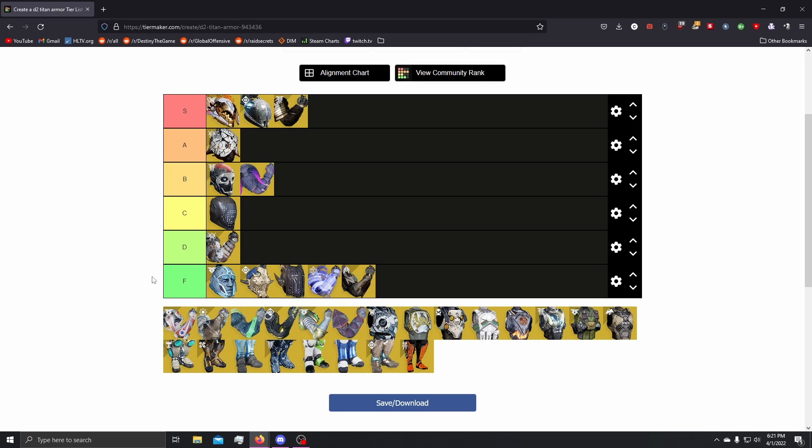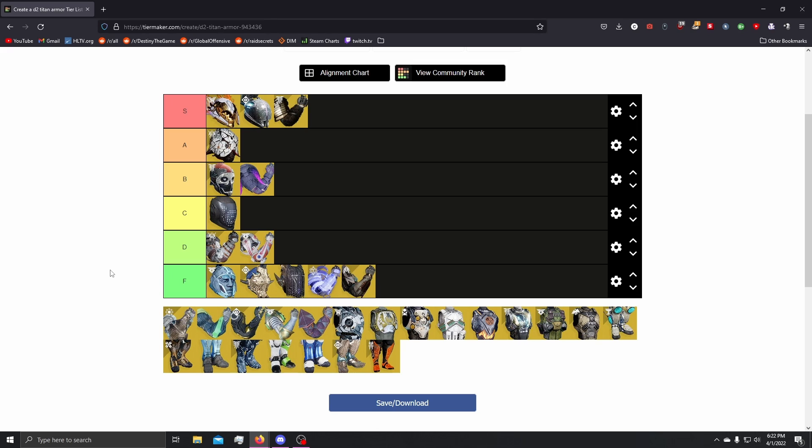Next up, we have Ashen Wake. Ashen's makes it so your fusion grenade explodes on impact. Not that useful unless you're running middle tree solar with the burning maul — you get the roaring flame stacks. If you don't have roaring flame stacks, you're not doing a reliable amount of damage. You kind of have to run middle tree to get roaring flame stacks. When you have three stacks of roaring flames it can make Ashen's really fun to use. However, having an exotic slot just so you can have a one-shot fusion grenade with incredibly high nade uptime — it just doesn't feel very worth it to me. Ashen's for me, D tier.